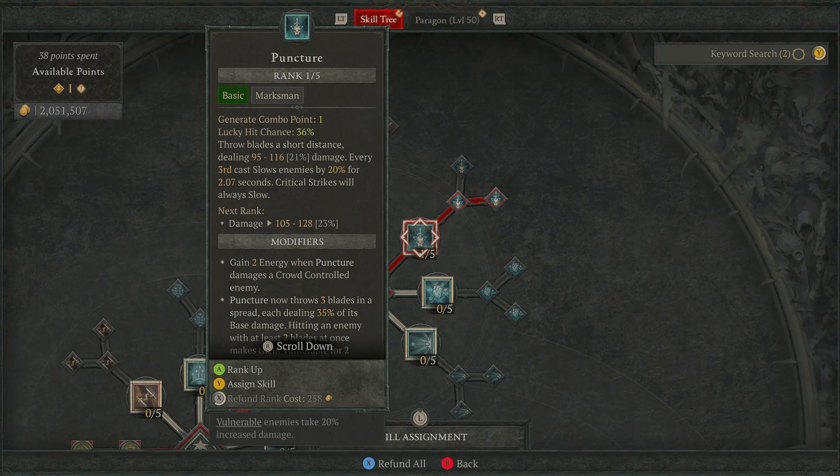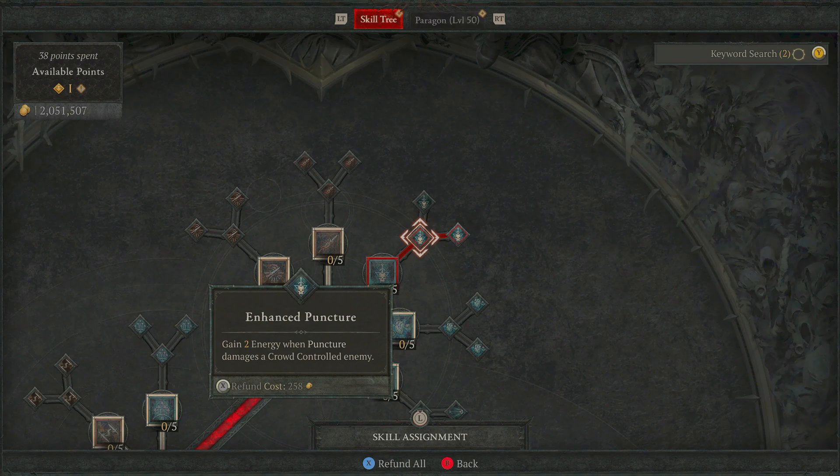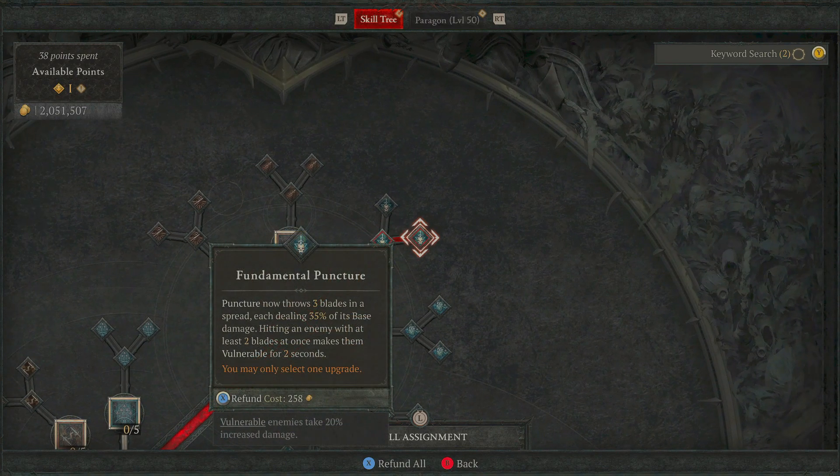Puncture is just a really nice easy one to use and it's going to help us get that vulnerable when we get into its later nodes. You're going to throw blades a short distance, dealing a set amount of damage, as well as being able to slow on critical strikes. Picking up the Enhanced node, you gain 2 energy when Puncture damages a crowd-controlled enemy, which you'll have very often. Over from here, Fundamental Puncture — Puncture now throws 3 blades in a spread, each dealing 35% of its base damage, and when at least 2 blades hit an enemy it makes them vulnerable for 2 seconds. Anytime you can get vulnerable in your build you should do it, because you're going to be taking massive advantage of that later on.